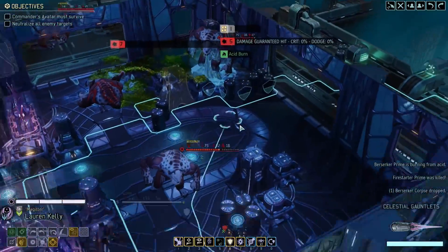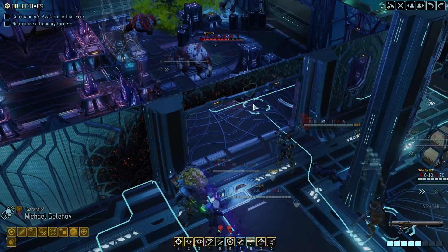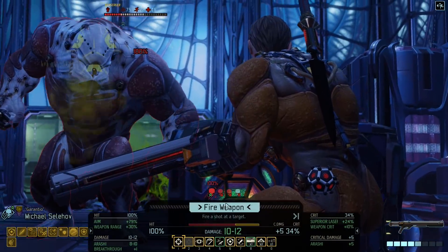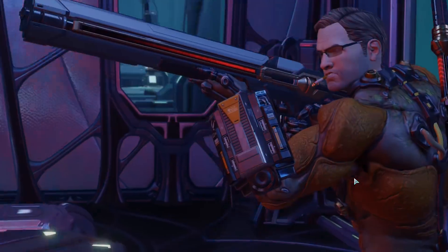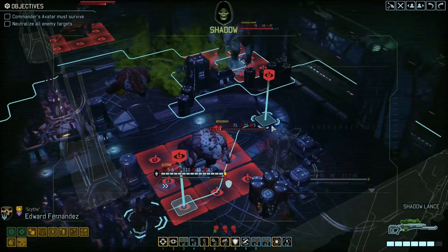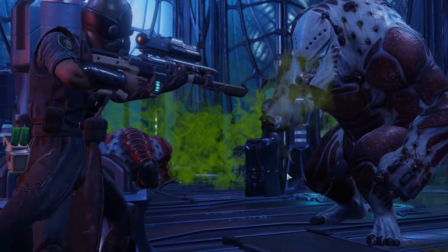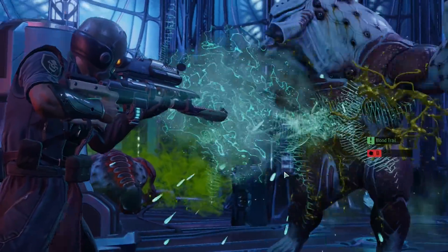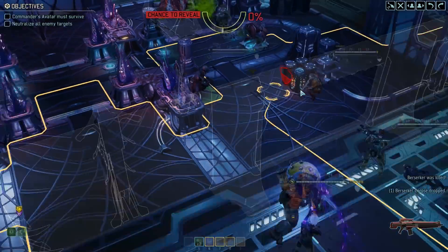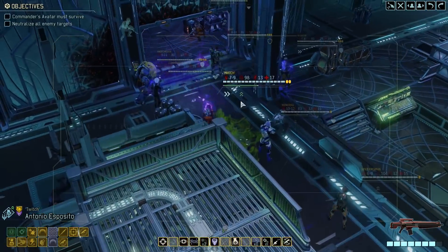Loren - who else do we have? We got Michael, he can do some pretty nice damage from slightly closer. 34% chance to crit. Nice one. Now we can get a kill with Loren, or with Edward - he will stay concealed. This was pretty easy, but that's largely thanks to the Frost Bomb. It would have been very different without it.